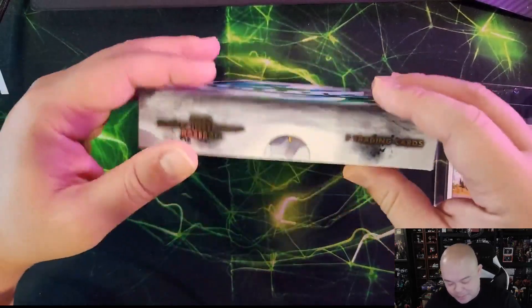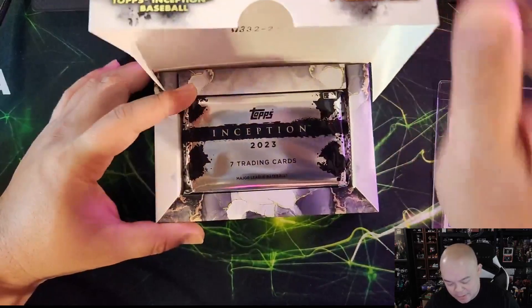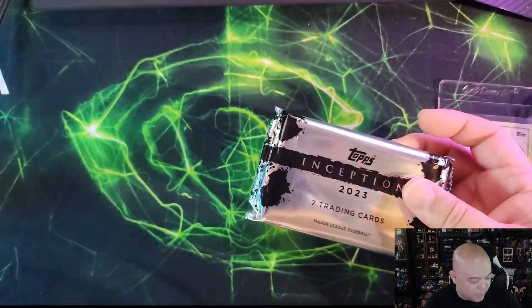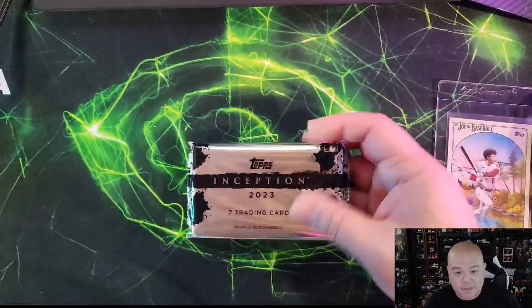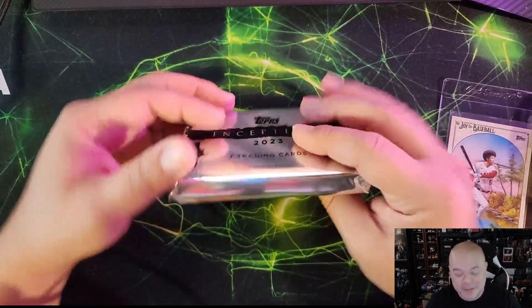Just got back from a work trip and guess what was here — Inception! 2023 of course. You got the big names like Gunnar Henderson, Corbin Carroll, and Adley Rutschman — those are the biggies. Here it is, one pack, let's go.